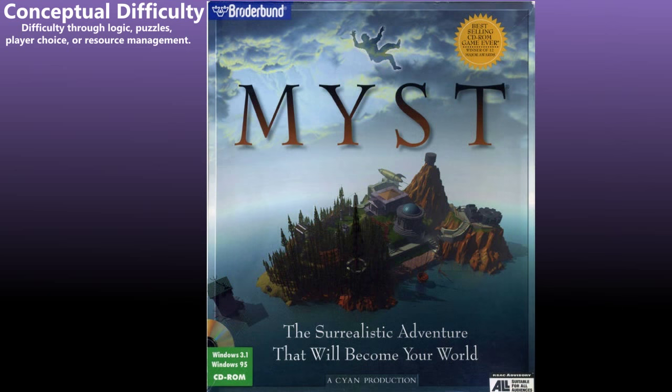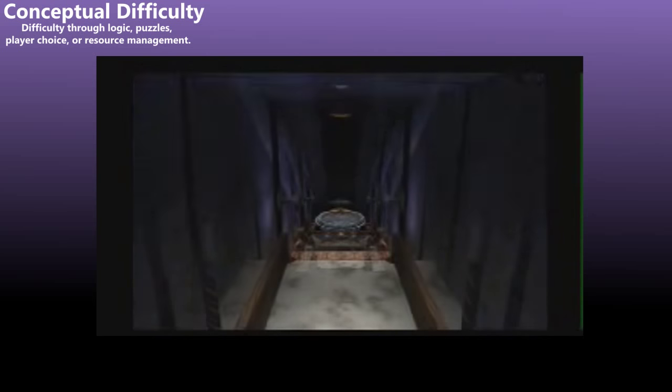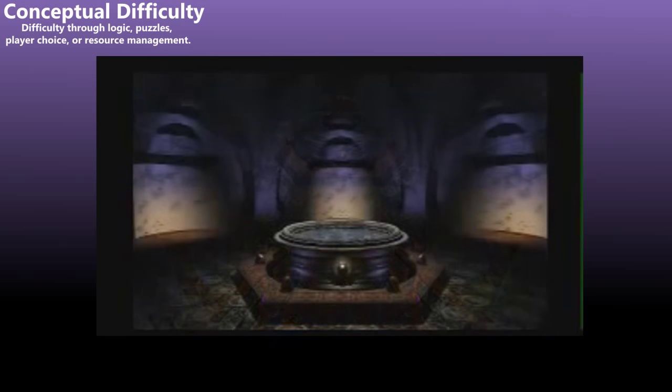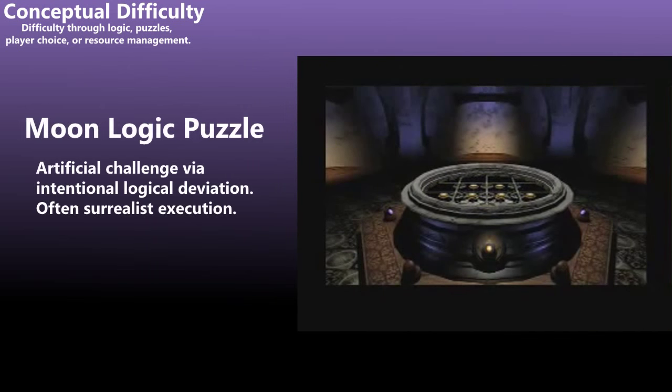Myst for PC was once the best-selling PC game of all time, but it didn't feature flashy action sequences or non-linear storytelling. Instead, like many point-and-click adventures, it relied on intentional conceptual difficulty. The game is challenging not because it requires fast reflexes, but because it requires careful, logical — and sometimes illogical — thinking. Point-and-clicks have used this technique for decades, and here we'll borrow TV Tropes' terminology and call this moon logic. This is more or less when a game expects you to create a Rube Goldberg-type contraption using items in your inventory, and often the right answer is found by brute forcing rather than logical thinking.